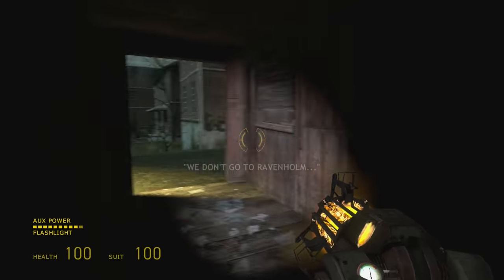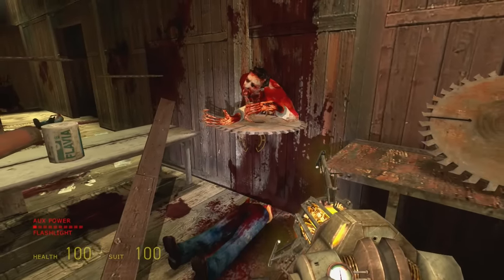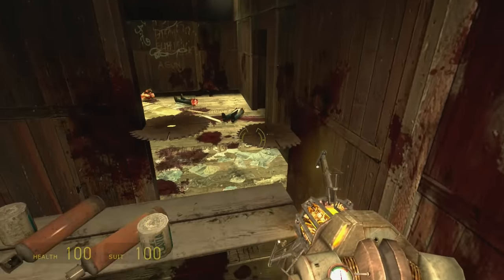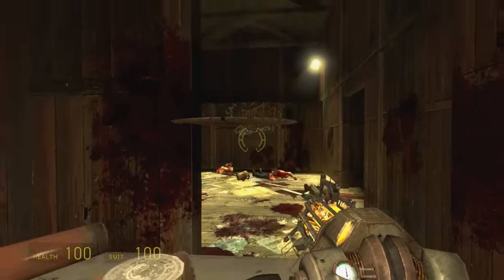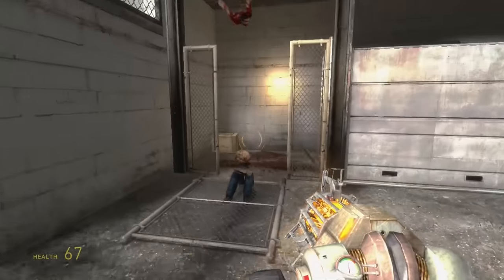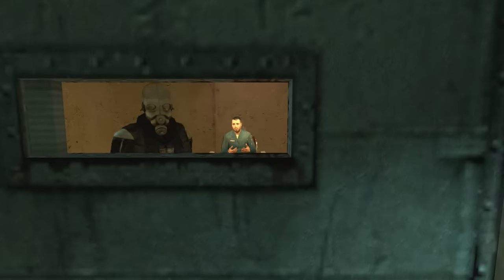Four years before this, Half-Life 2 managed to explain the exact same thing using just two moments and zero words. When you first enter Ravenholm, you see a dead zombie, chopped in half, with a saw blade in its stomach. Then you notice that the doorway to the next section is blocked by a table and some blades. You pluck a blade out of the wall with your gravity gun, and at that moment a zombie wanders into view. You instinctively hit the fire button, and wapow — you chop the sucker in half. And that's it. In about ten seconds, Valve has taught you that saw blades are an effective weapon against zombies, without making you read anything, and without treating you like an infant. This is the sort of subtle design that makes Half-Life 2 so special, and has given the game such an enduring legacy amongst fans.